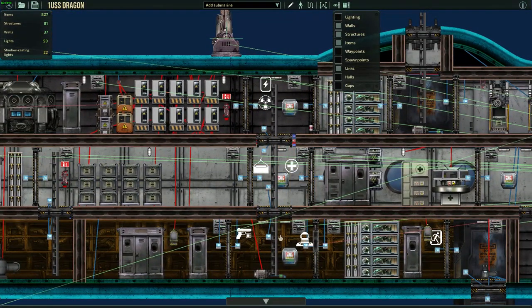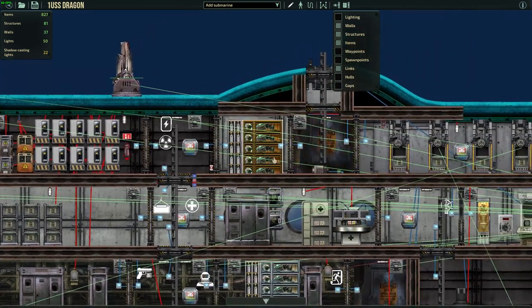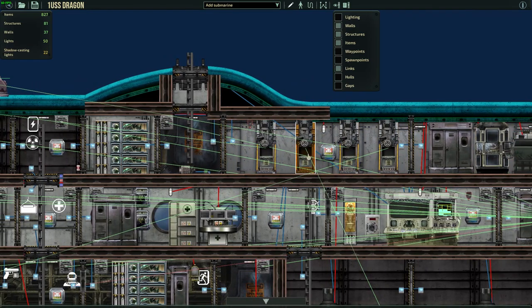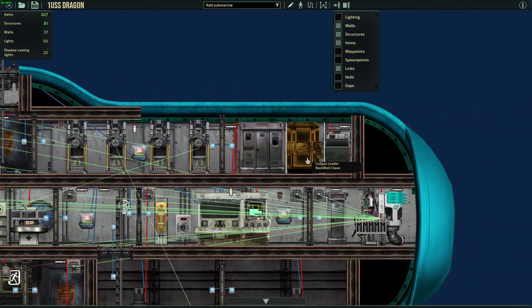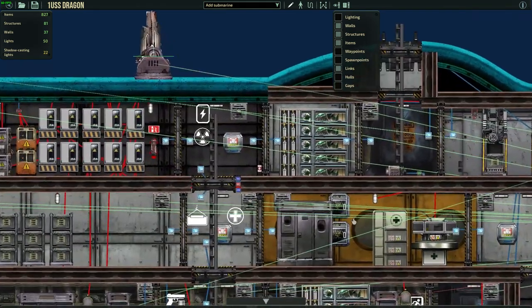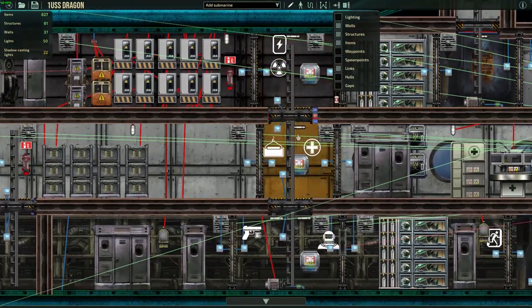Here you have a ladder to the reactor room and to the docking room and the cannon room. Right next to the gunnery area you have the construction place for the mechanics.